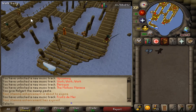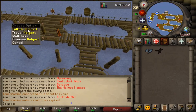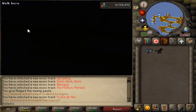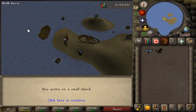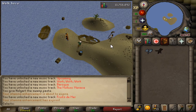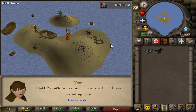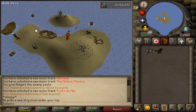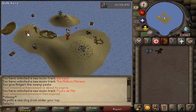Next, go south back to Holger and talk to him and you will be sent to a remote island. Next, talk to Kent. Then talk to Holger again to return to the fishing platform.